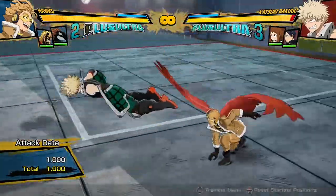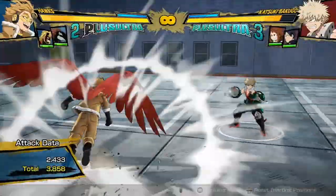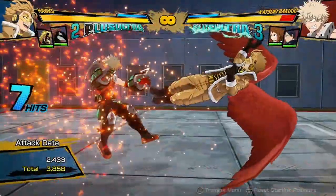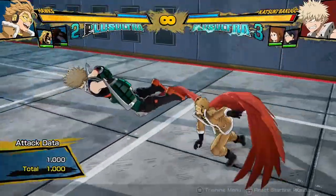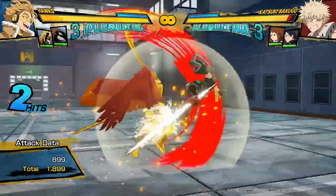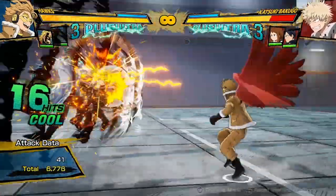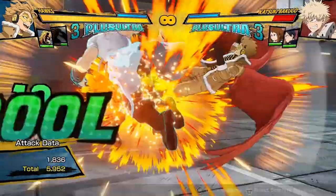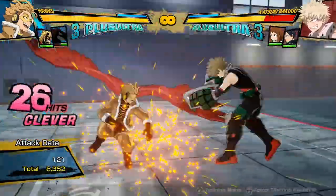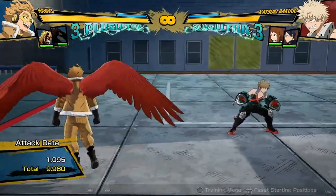Now here's Quirk 2. Its only use is as a combo ender — you can't dash cancel to get anything after it, it doesn't have any neutral properties, it won't dodge anything, it's not fast, and it's very unsafe. So it's just your damaging combo ender. You can actually use supports to extend off of it a lot of the time. For example, doing two hits into that, then into Quirk 2, and calling out Rapa — it's actually pretty easy to combo off of it using a support like Rapa. That was zero dash cancels for 10,000 damage.